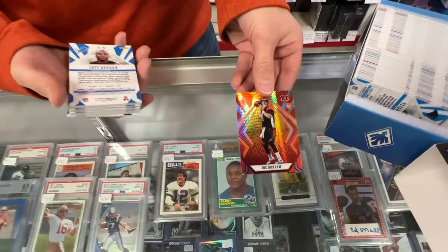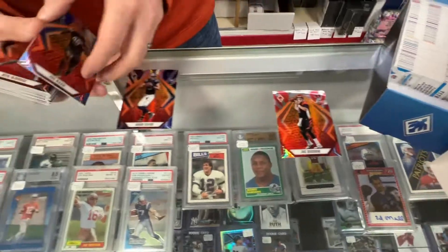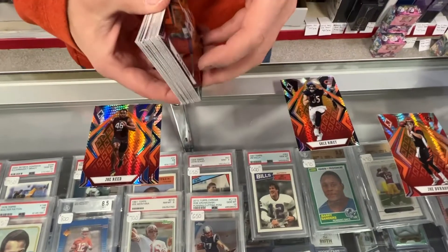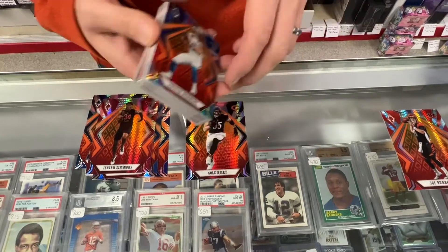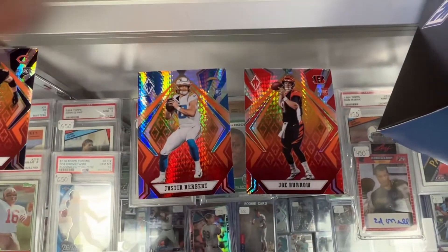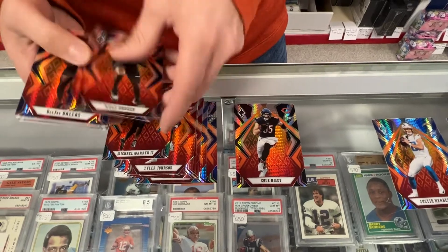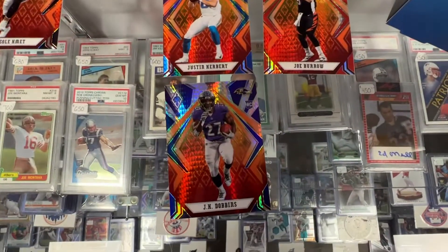So there's the Joe Burrow. That's one you're definitely going to want to see. You're going to have 100 rookies, so it looks like there are some guys that no one's going to care about, but right there — Justin Herbert. There's some guys that are not so desirable as well. J.K. Dobbins. He's going to be good when he gets to play.